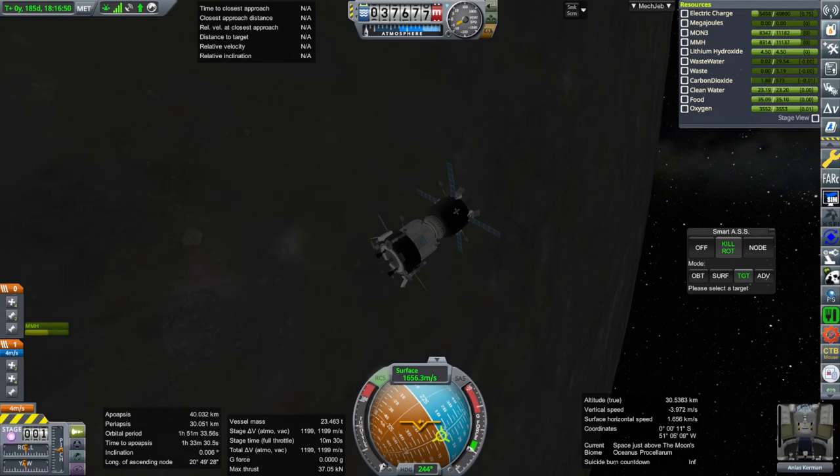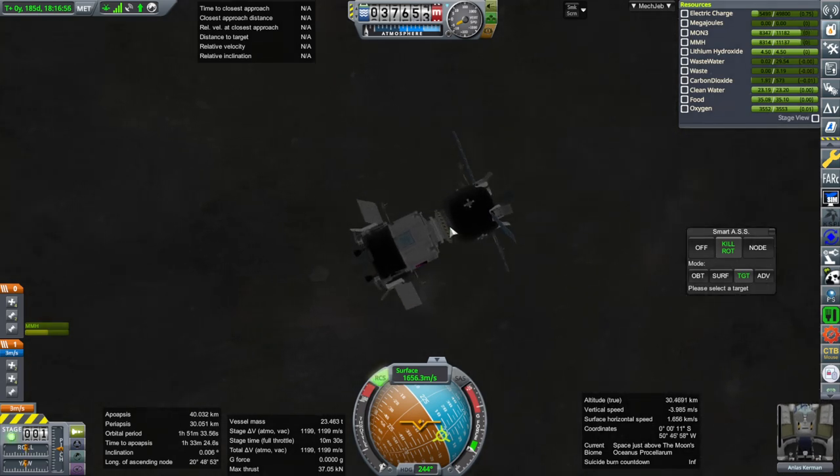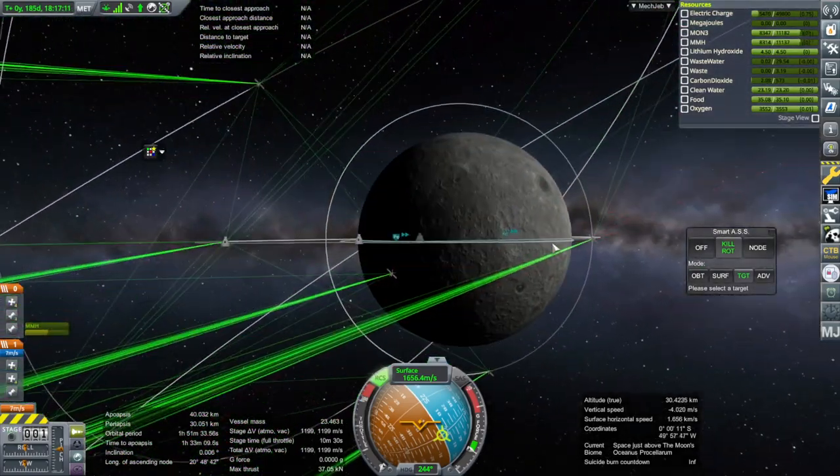Hello everyone and welcome back to my RP2000 career in Kerbal Space Program 1.8.1. In this video we're going to land Analyst Kerbin on the moon. I've decided to just land Analyst — he's floating a little bit higher up in the cabin because the cabin has been resized for Realism Overhaul. We are going to land Analyst Kerbin on the surface of the moon alone and then pick up the other two rescues.